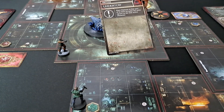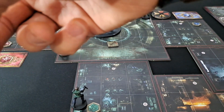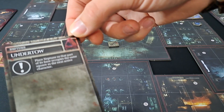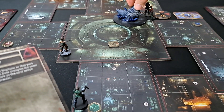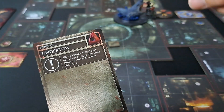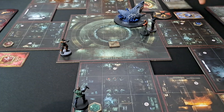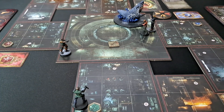Undertow: place Neptune so that part of its base occupies the same square as the next active character, which is Wesker. That causes a collision, so both Wesker and Richard get pushed. They need to perform a small dodge — if they miss they take one damage. Wesker got a medium dodge; Richard got a medium and a large — that's fine.